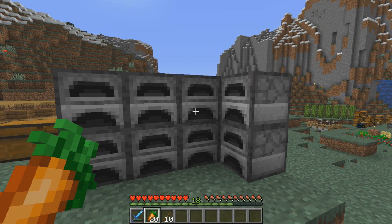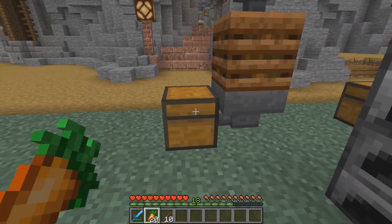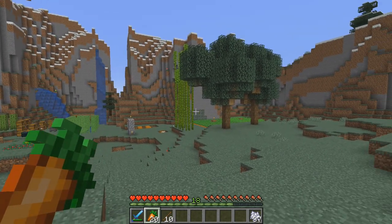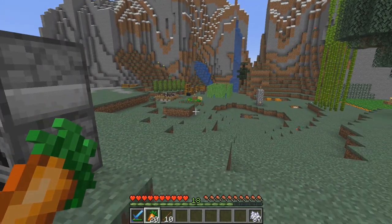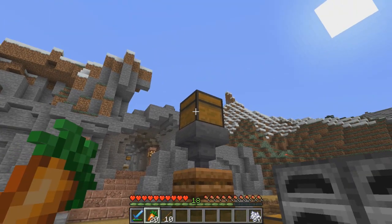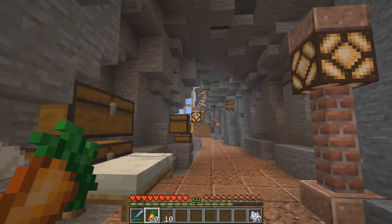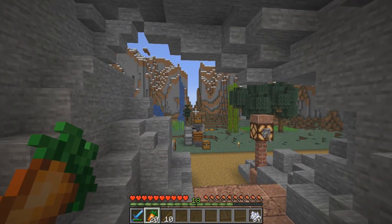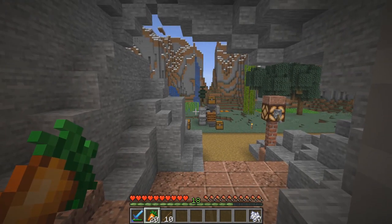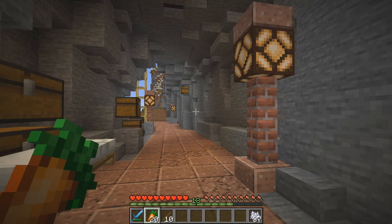I've got this little array going — we're going to need to get a super smelter going one of these days. I've also got this quick bone meal factory going over here, just running over and picking all the different vegetation and dumping it in here. I make sure I've got plenty of carrots to eat, but everything else gets dumped in here for bone meal so we can get these trees going.